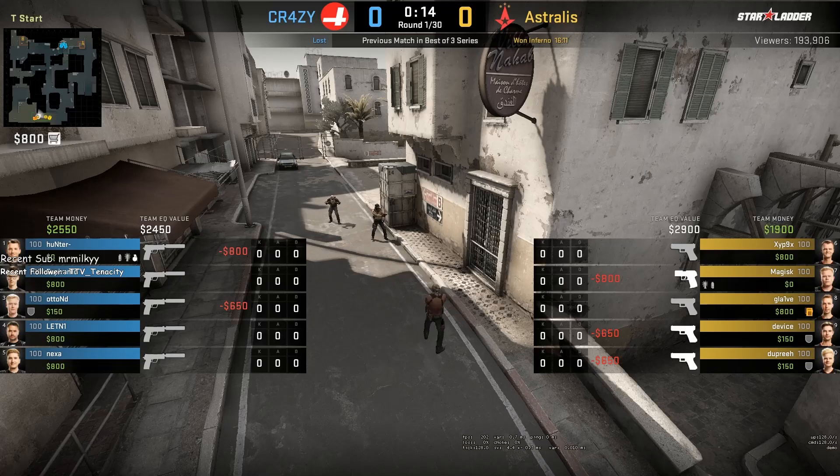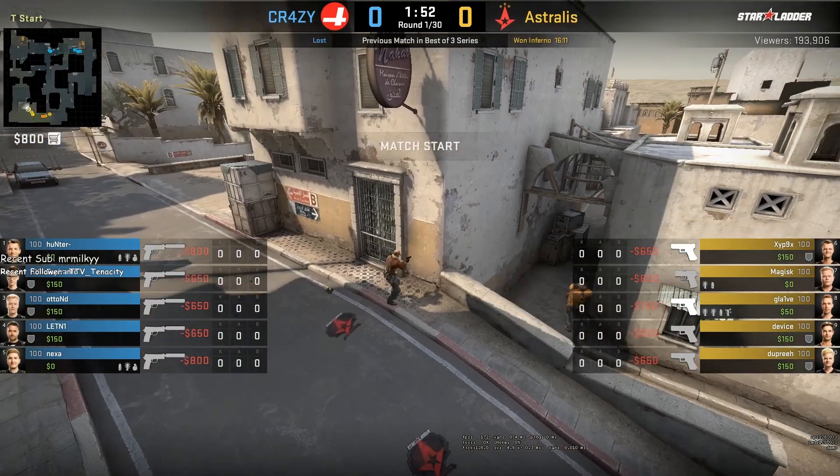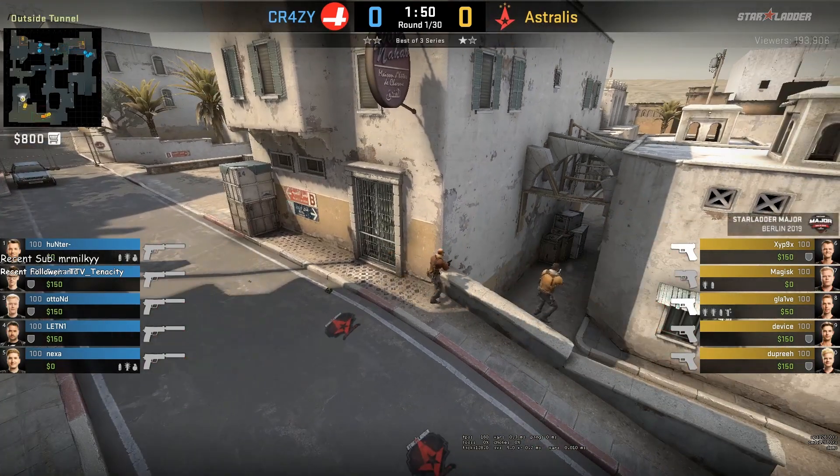Nard here going over a Dust2 Astralis T pistol strat versus Crazy in the 2019 Star Ladder Berlin Major. This strat caught my attention due to the utility usage and the map control Astralis gets on a pistol round. Astralis first gets CT mid control, then short A, and then proceeds with their B hit with a B door smoke thrown from Glaive from catwalk and a B tunnel lurk smoke that has a one-way.